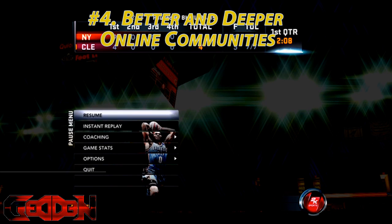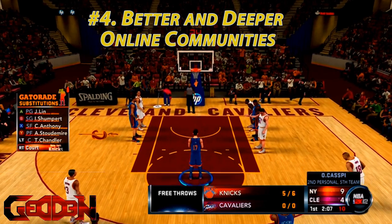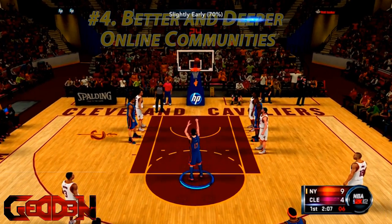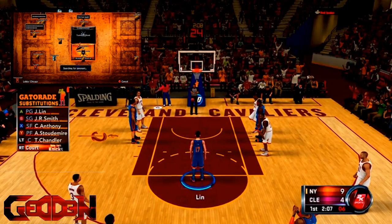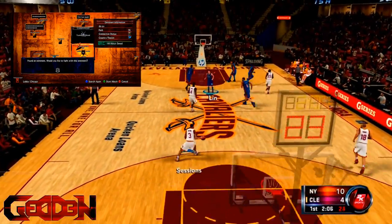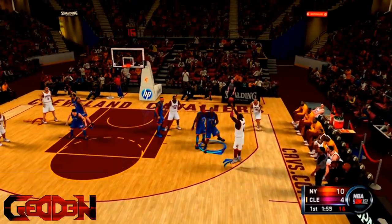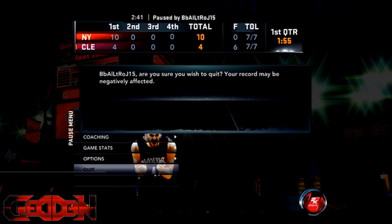That's a big number five. Number four: much better and deeper online communities. I play a lot of Soul Calibur, and the Global Coliseum feature is amazing. You can go to the Global Coliseum, click on somebody, see their record, challenge them to a game, and see their online connection. That should be something in 2K13 — you can see their ranking, whether they're an A, B, C, D, or E rank, A being the highest and E being someone who just started out.